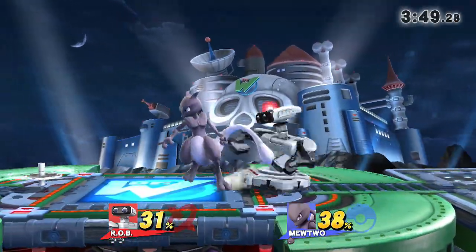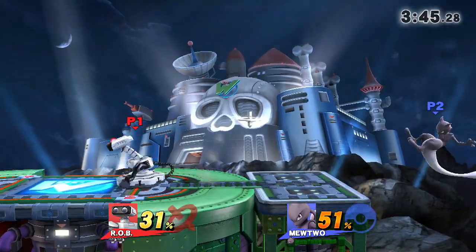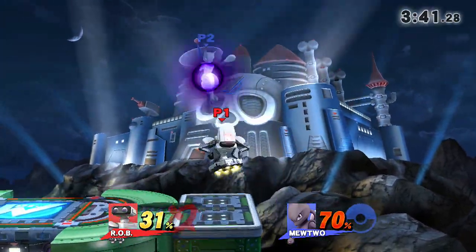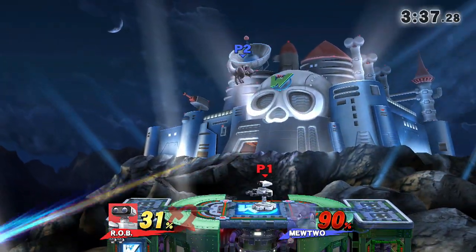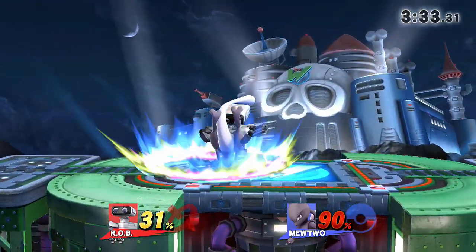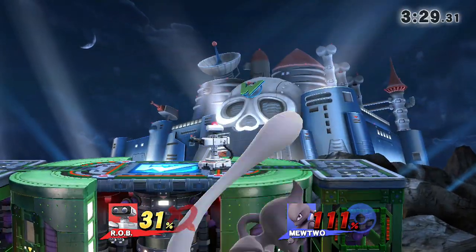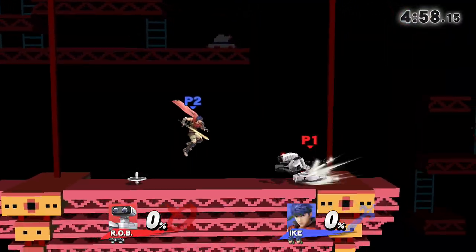The gyro you can throw out, pick up, throw again — it's really awesome and a good edge-guarding tool. You can also use it to set up your down-air spike by getting the perfect amount of hits done. The uncharged laser is faster, so it definitely has a lot of uses even when it's not fully charged.